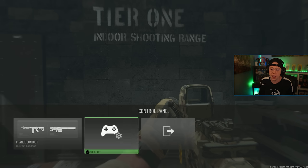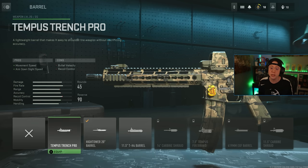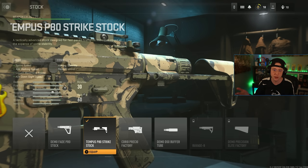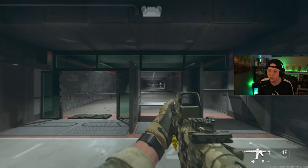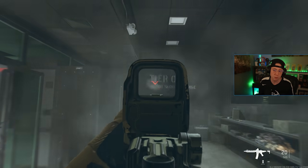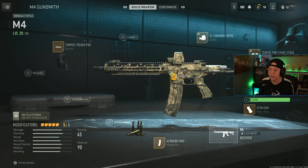You can adjust the tuning as needed — if you don't want all steadiness and want some aim walking move speed, you can change that. This works across all different attachment types. For example, if we swap to the Trench Pro barrel, which helps with ADS speed, and focus all our tuning on ADS speed across the stock and rear grip as well, we can make the build significantly snappier. Let's go test that in the firing range.